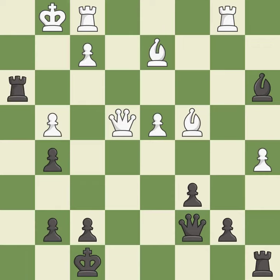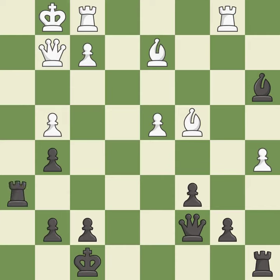This develops a rook off its starting square, getting it into the action. This threatens to play checkmate — it is best. This wins time by threatening a rook and forcing it to move away — it is best. This move puts the rook on a safer square — it is excellent. This wins time by threatening a bishop and forcing it to move away — it is excellent.